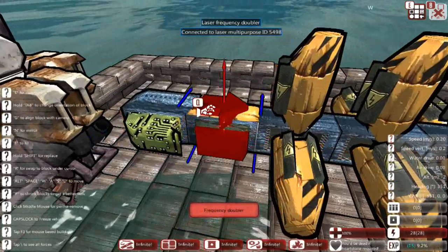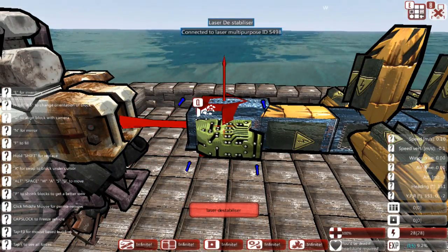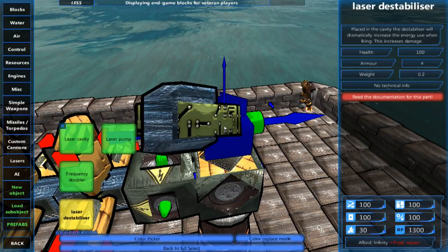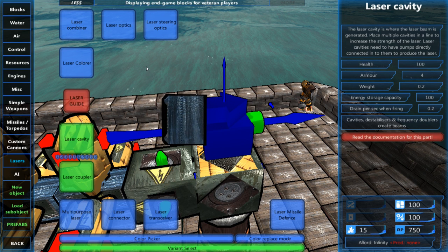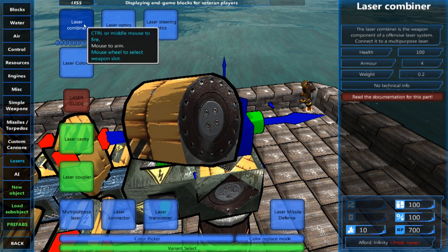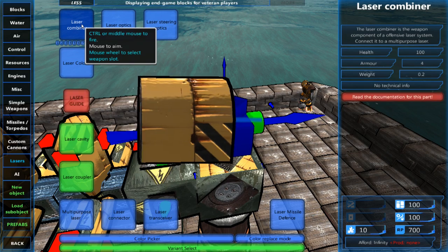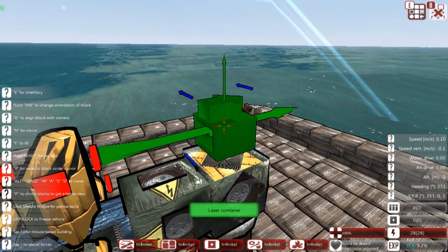The engine has stopped because we fully charged the cavities. We now have both modifiers on there. If you're ever curious whether a system is connected correctly, it will give you an indicator saying 'connected to laser multi-purpose ID number.' The next system is the laser combiner, which is somewhat similar to the firing piece — it's not the base building block, but it is where the laser will be fired out of, and where you place your optics. The orientation of the combiner determines which direction the laser will fire.